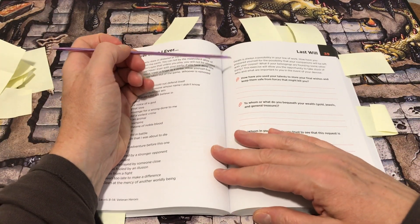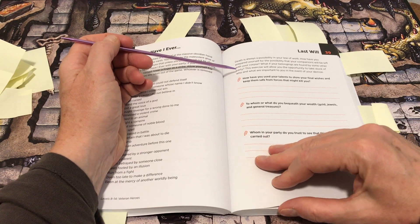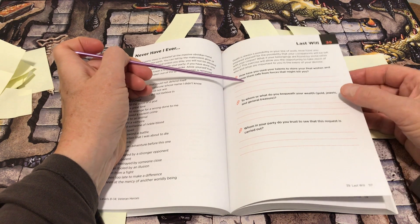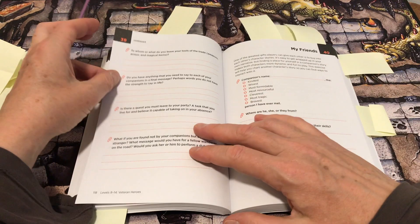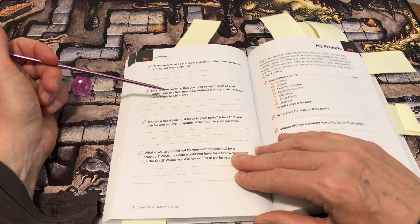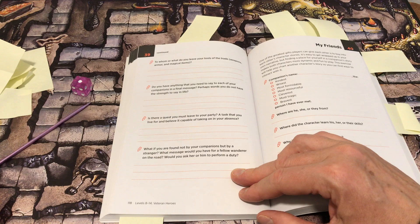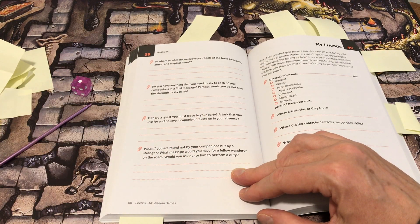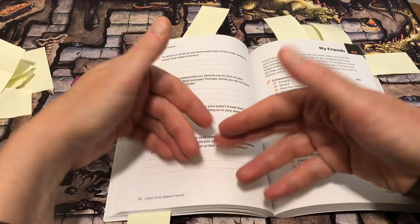The last will: death is always a possibility in your line of work. How have you prepared for the possibility that your companions will be left with your corpse? To whom do you bequeath your wealth? Who in your party do you trust to carry out that request? To whom do you leave your tools of trade? Do you have anything to say to each of your companions? Is there a quest you must leave your party? These are more open-ended — there's no list of options.